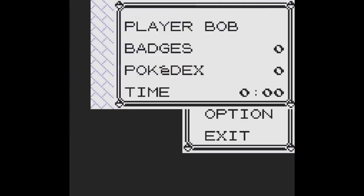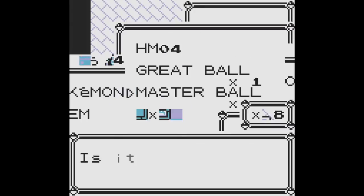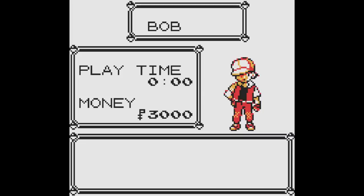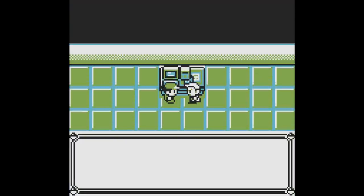This is possible thanks to a save corruption glitch where you save your game and then reset with a precise timing. If you do this right, you'll have a glitched Pokemon menu. Switch the first Pokemon into the first slot off screen, then go to your item menu and throw out a specific number of the second master ball. Now exit your house and you've beaten the game with 152 Pokemon no less. With a little practice you can do this in zero minutes and claim one of the easiest speedrun records there is.